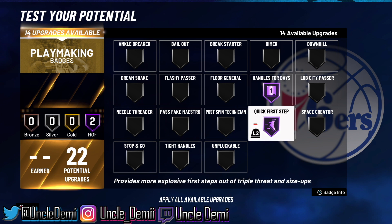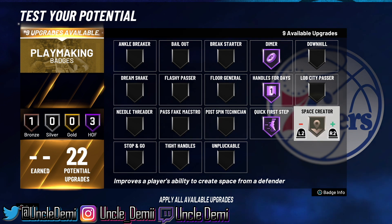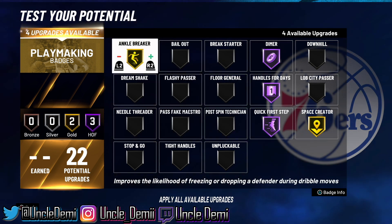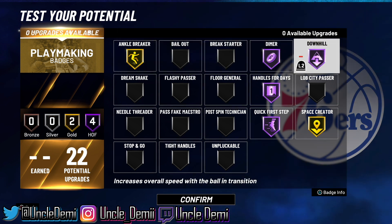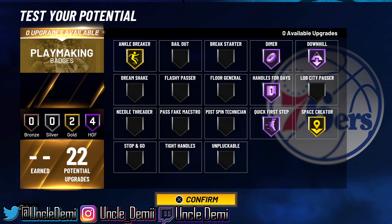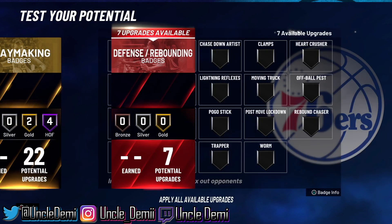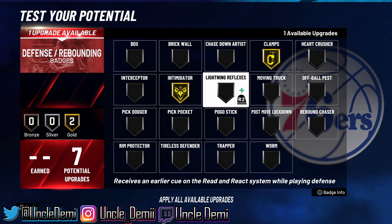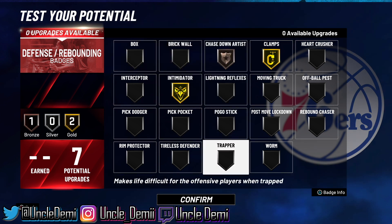For playmaking badges: Handle for Days, Quick First Step, and either Dimer or Floor General — pick one. Then Space Creator and Ankle Breaker. I would also go Downhill because I play a lot of threes and I like to get the rebound and go coast to coast. But I get my badges based on my play style, so it's really up to you. For defense: Clamps, Intimidator, and Chase Down.